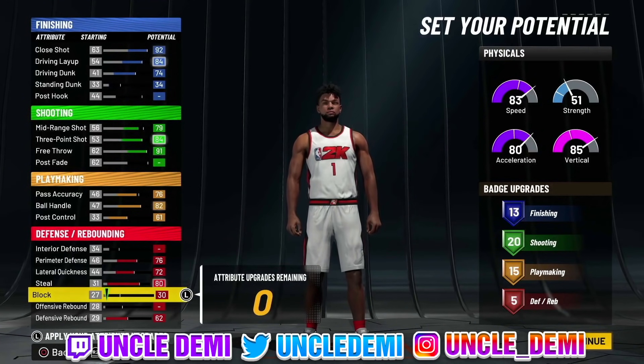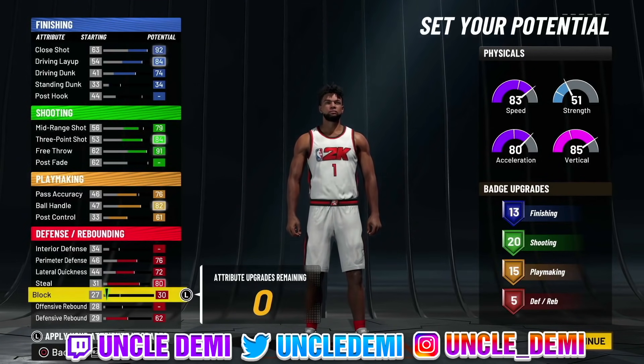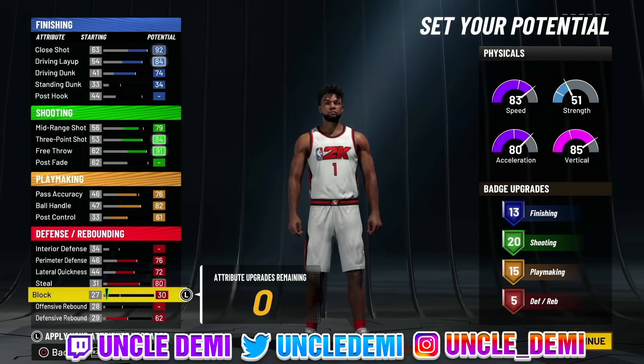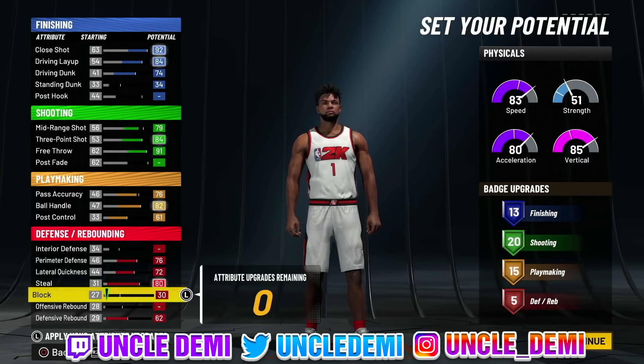Then you want to go ahead and max out the primary defense, lateral quickness, steal, block, and that little remainder for the five defensive badge upgrades. This is what I'd call the balanced version — the balanced deep-range shot creator with contact dunks. This build is for nephews and nieces that play a lot of twos, run with a lot of randoms, and need those defensive badges.